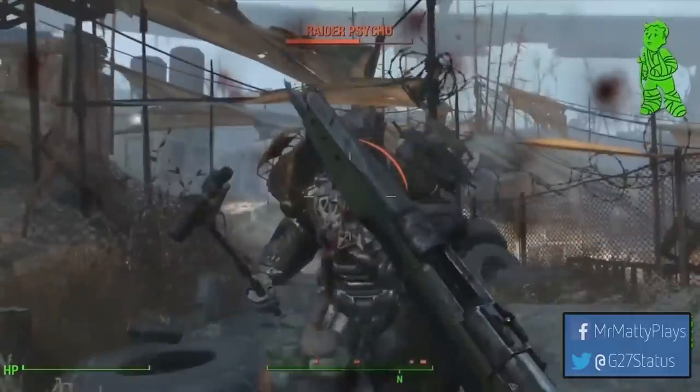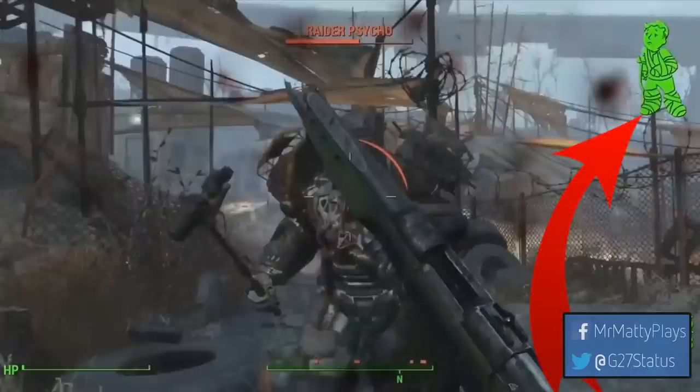Here we get a look at a brand new upgrade — a bayonet on the end of a shotgun. Incredible. More importantly, on the top right corner there's a new icon indicating when the player is crippled. It's quite different from the original, and it's hard to tell from this whether specific body parts are shown as crippled or whether it simply notifies you to go into the Pip-Boy to repair them. We'll find out in time.